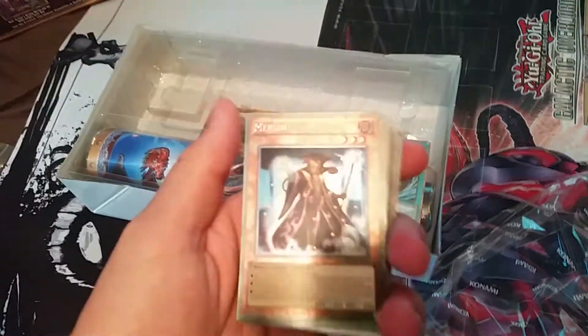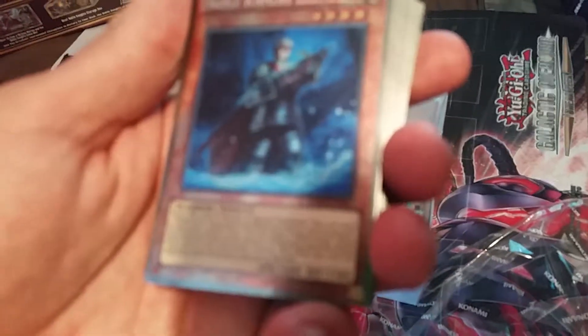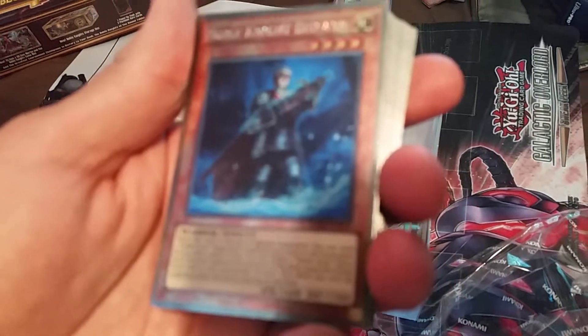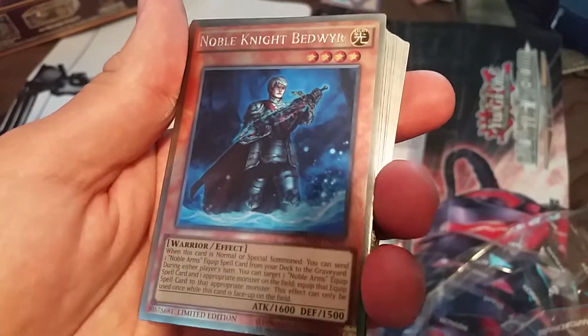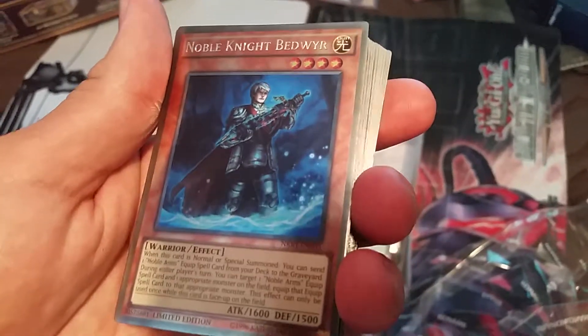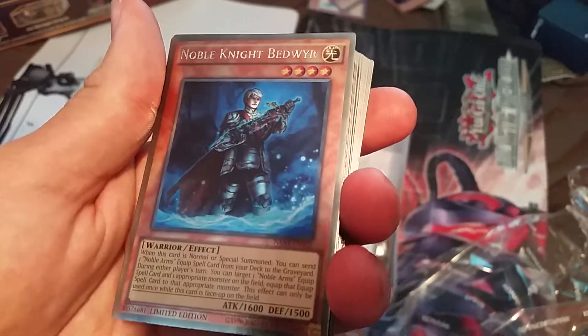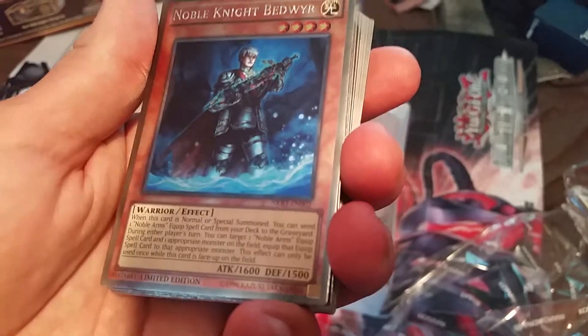Okay, so we got Merlin, Noble Knight. When this card is Normal or Special Summoned, you can send one Noble Knight Equip Spell Card from your deck to the graveyard. During either player's turn, you can target one Noble Arms Equip Spell Card and one appropriate monster on the field, equip that Equip Spell Card to that monster. This effect can only be used once while this card is face-up on the field.